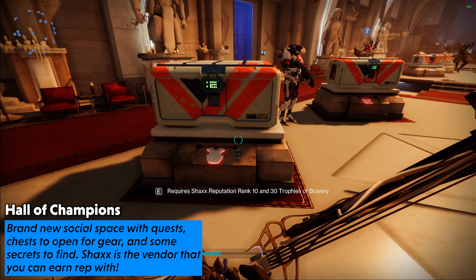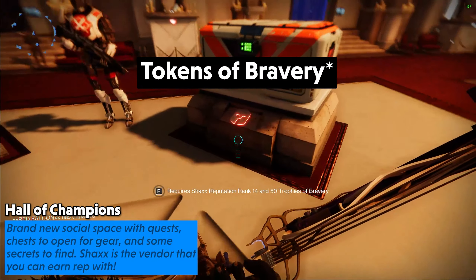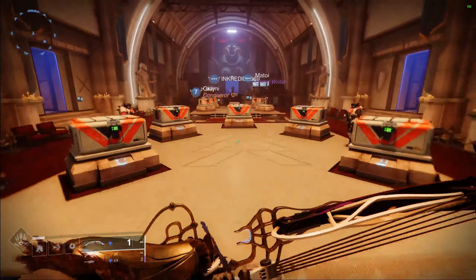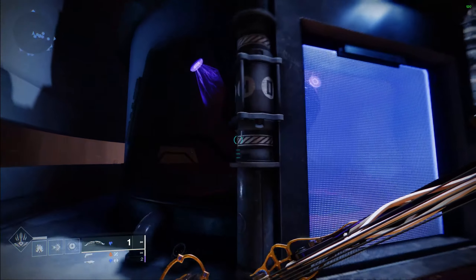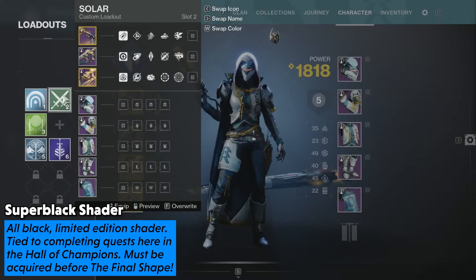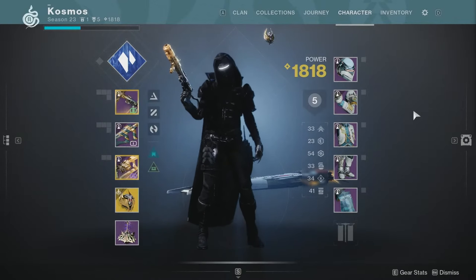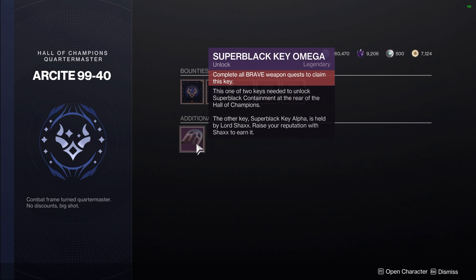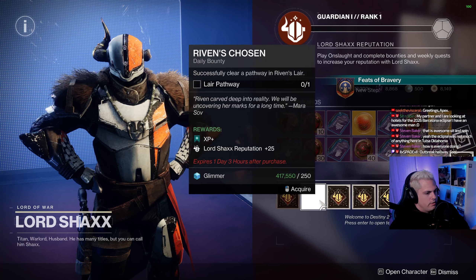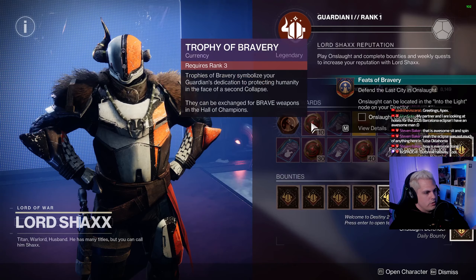The Hall of Champions is a whole new social space added to the game, kind of like the 30th Anniversary Bundle. You can use Tokens of Honor to unlock different chests which get you armor and weapons, and there's a full armor set for every class. Also making a return is the Super Black Shader from Destiny 1 — something the community has wanted forever, a pure black shader. You can see how sick it looks, and it's a multi-week quest to get it. I'd highly recommend getting it done now because Super Black is going away after Into the Light.